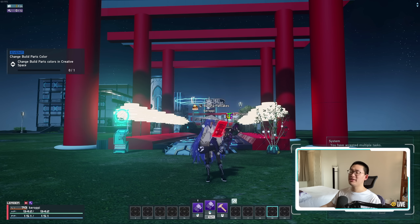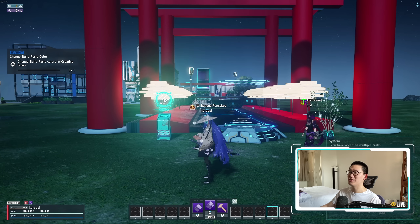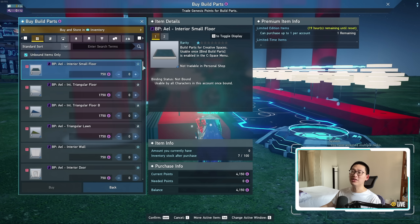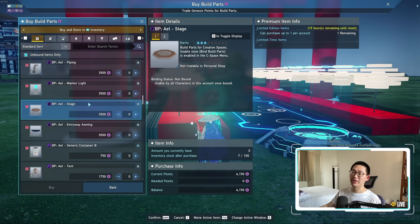So here is my creative spaces. The very first thing I want to go over is this tree. You want to make sure that you interact with your tree in order to get your genesis points every single day, because you use your genesis points to buy build parts. This is the free-to-play method to get all of these build parts so that you can build whatever you want.